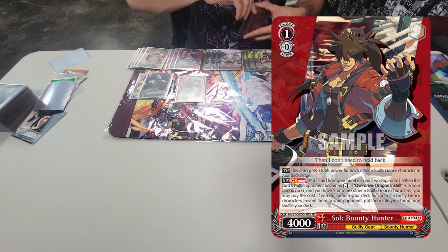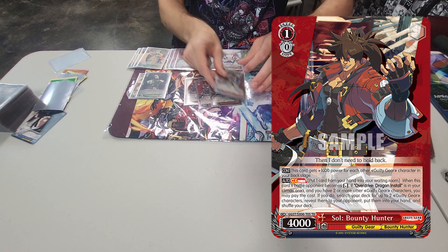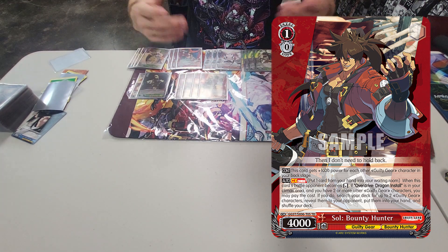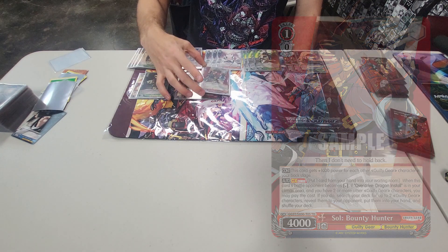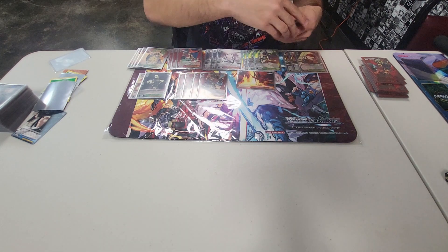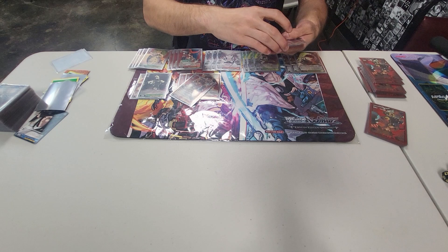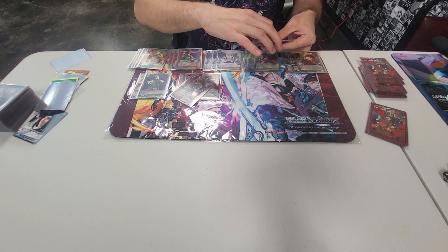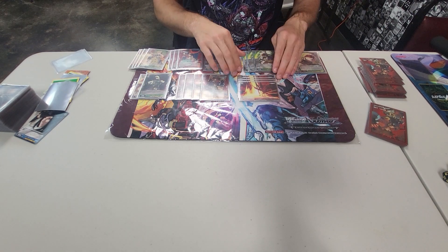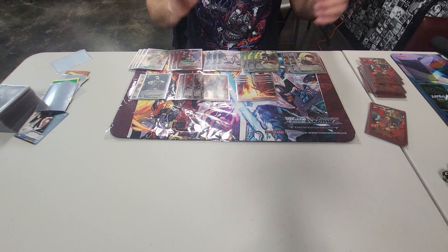Moving on to our level 1s. We have 4 Soul Bad Guy from the Trial Deck. He gains 1k for each character in your back row, maxing out at 6k. And on reverse, discard a card — if we have the Overdrive Dragon Install Climax in play, you get to search your deck for 2 characters. It's a great way to thin through the deck. If you triple combo this, you're going to be ripping out so many cards that you'll probably stay at level 1 for an extra turn.